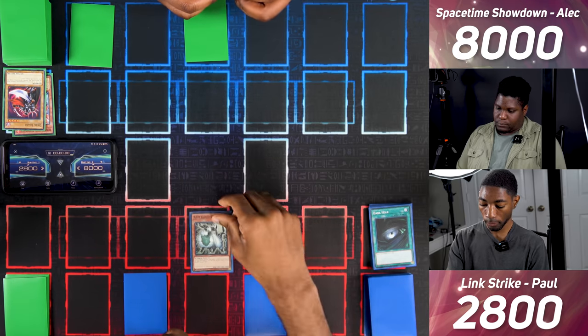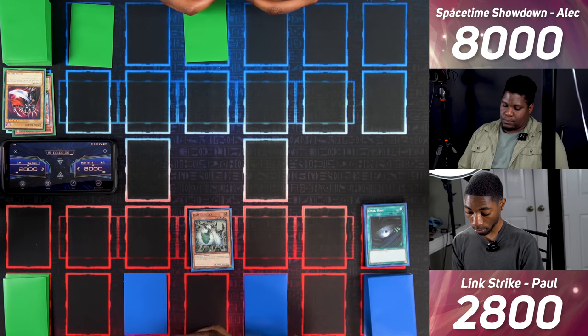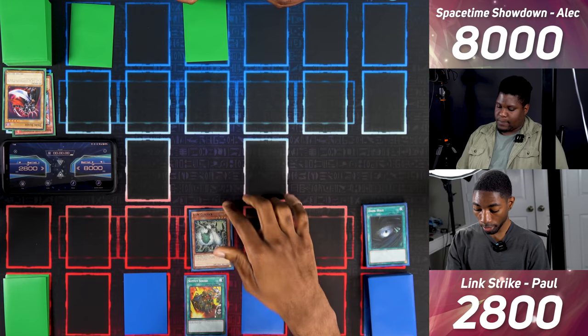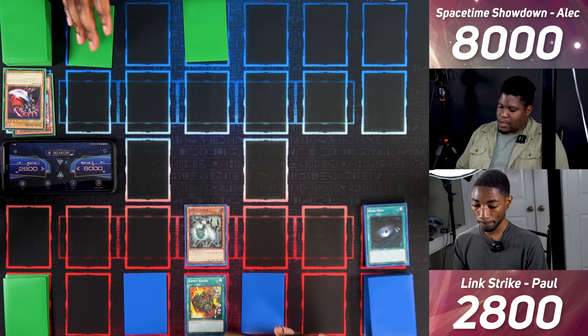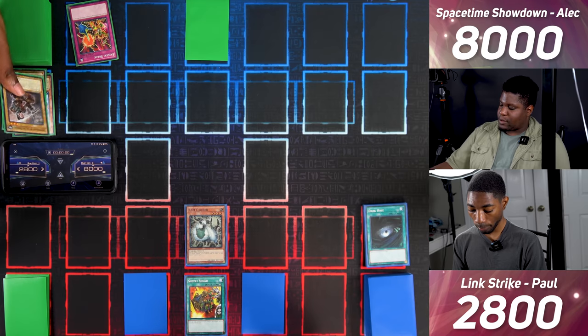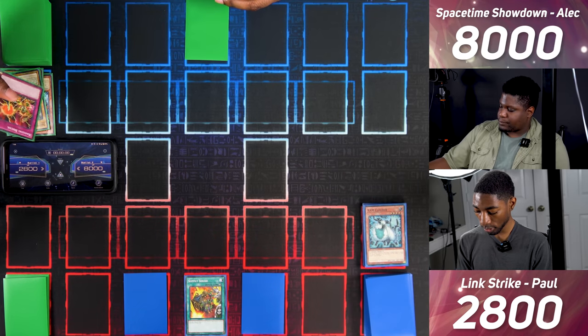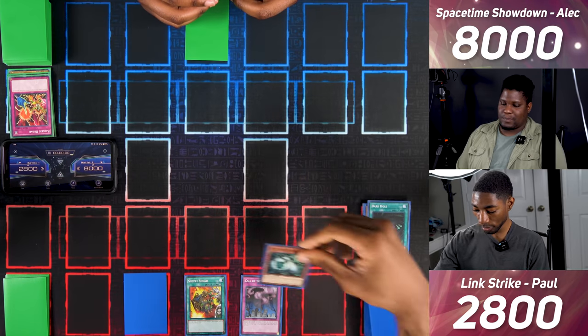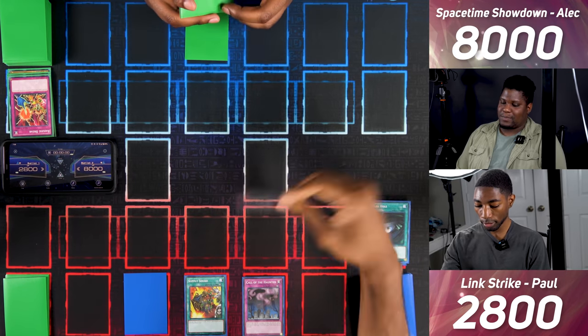I Normal Summon Ram Clowder and activate Supply Squad first since you might destroy me. I enter battle — Ram Clowder attacks for 1800. You activate Raigeki Break to destroy Ram Clowder. Supply Squad triggers and I draw. I activate Call of the Haunted to Special Summon Ram Clowder back and attack for 1800. Please don't have Sakuretsu Armor.